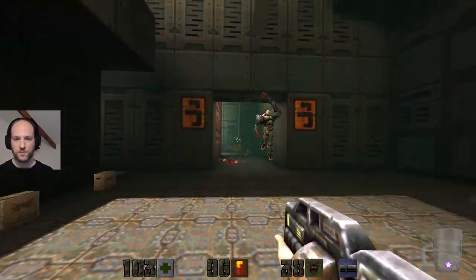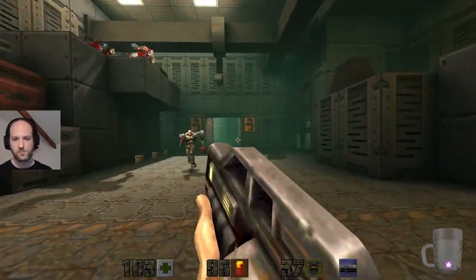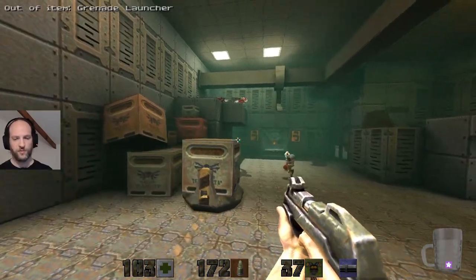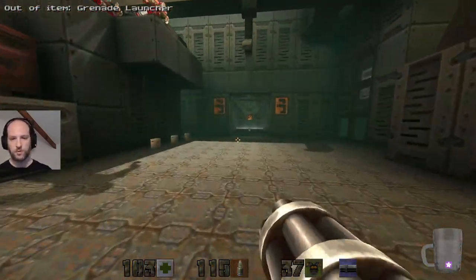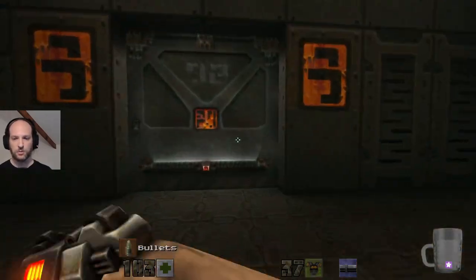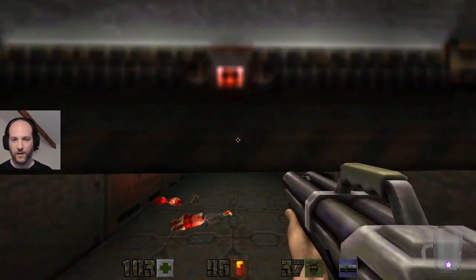This door has opened elsewhere — suddenly it's open. There is a grenade launcher, in case you're wondering. You can tell because it said 'out of item, grenade launcher.'